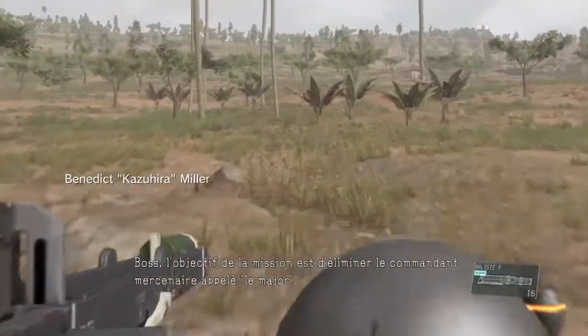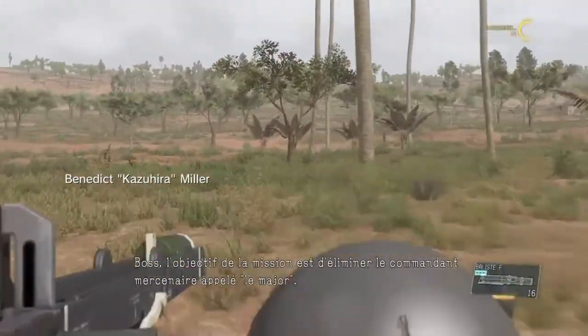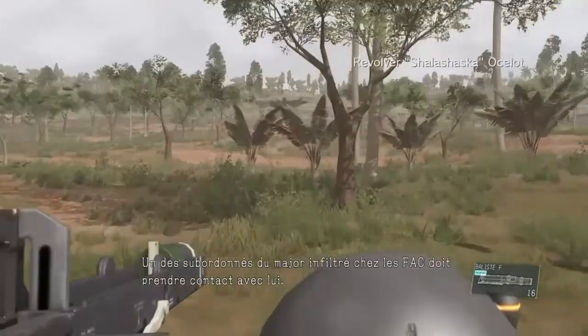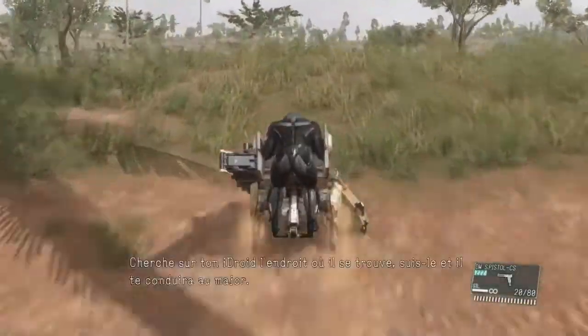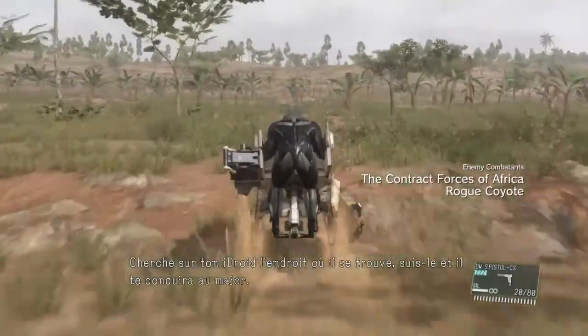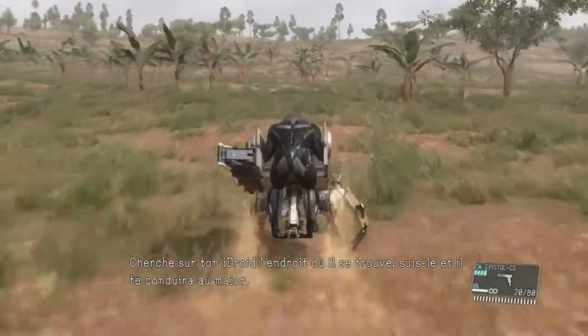Eliminate the P of Commander — they call him the Major. One of the Major's subordinates, working undercover with the CFA, is due to make contact with him. Check his current location on your hydroid. Follow him, and he should lead you right to the Major.